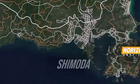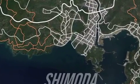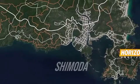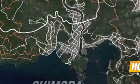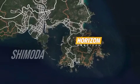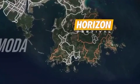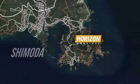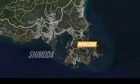Then we got Shimoda, which is another city — it's got a lot going on to it. It looks like a main kind of interstate going through and then bordered by a river that goes into a delta. Then this is your other Horizon Festival. This one looks fun because it's kind of on the edge, almost like Byron Bay from Horizon 3. It looks like you can go around the outer edges here as well — more of an open space for the festival.